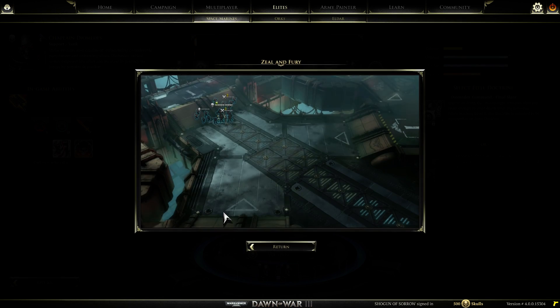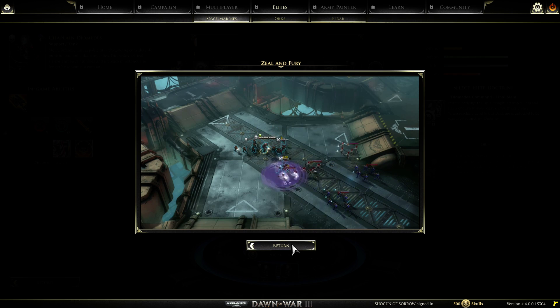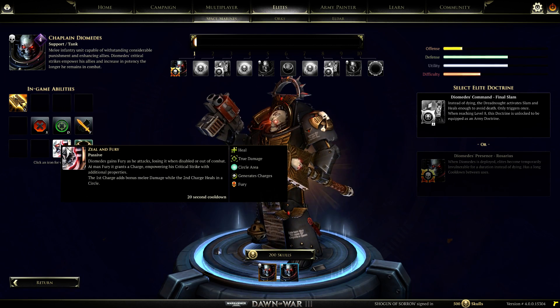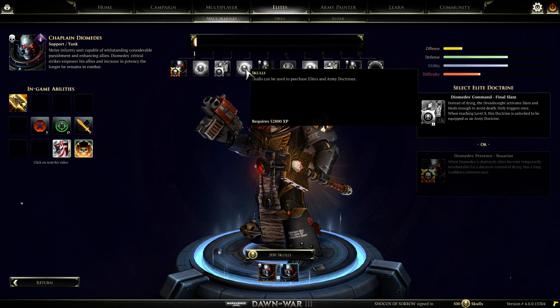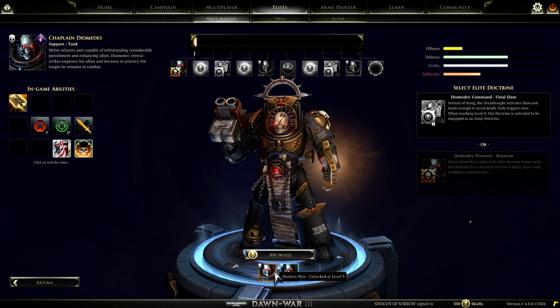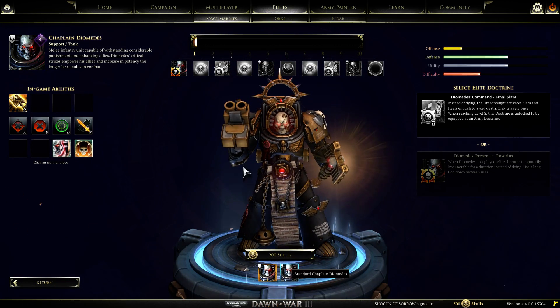You can actually see a little bit of this shown off in a video over here. And this would be his passive - Zeal and Fury. Diomedes gets fury as he attacks, losing it when disabled or out of combat. Then you have critical strike over here. And then afterwards you have a variety of different unlocks you can get access to. This would be the standard Chaplain skin, and then when you go to the next rank, you get a Mastery Skin.